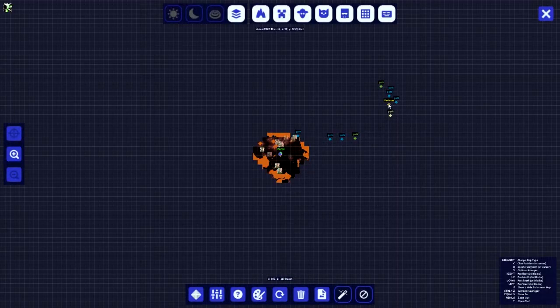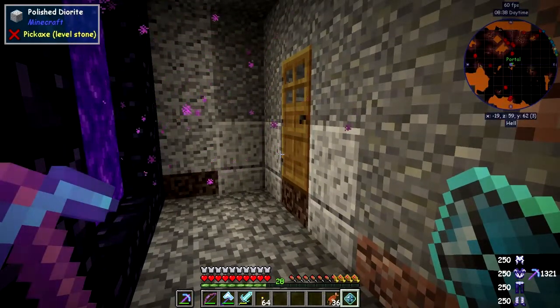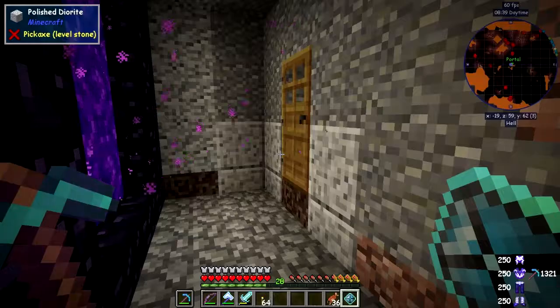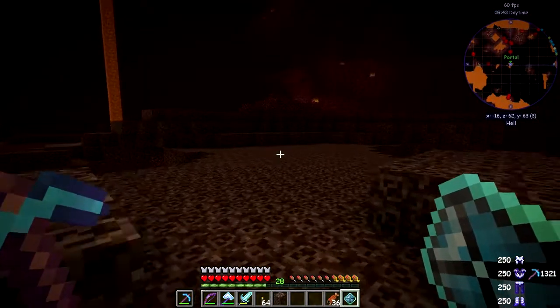I've called it — the fortress is marked in yellow on the map. Looking at the waypoints, it's 412 blocks away, so it's a reasonable distance, especially for the nether. What I've done is light up the area with some torches so we can see where we're going.